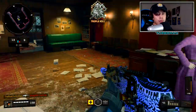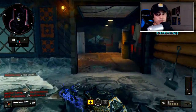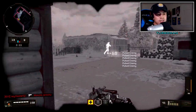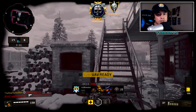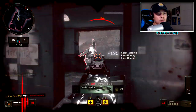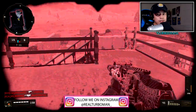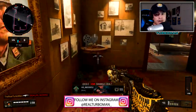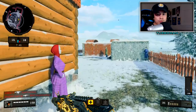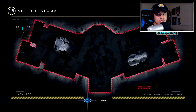Sticking to the outer edges puts you in more one-on-one gunfight confrontations, giving you a higher percentage of winning — basically a 50/50. I'm a flanker, so that's my philosophy. Going down the middle is a dumb choice; you won't get your scorestreaks as often and you might find yourself in a 1v4. Stick to the outer edges, it helps you learn the map and the routes too.